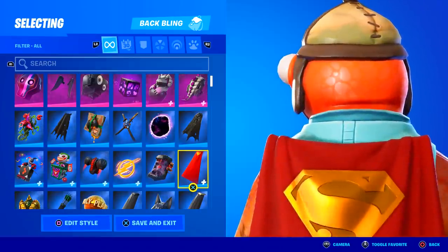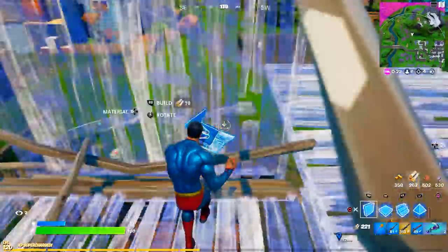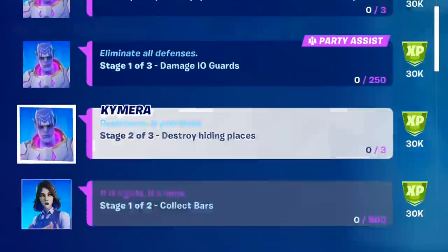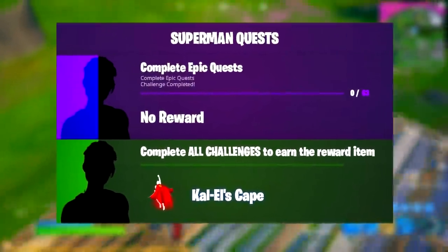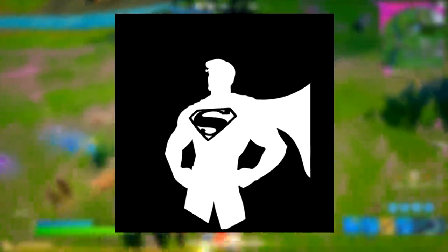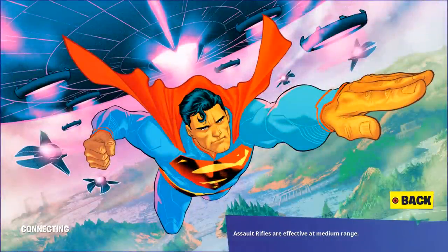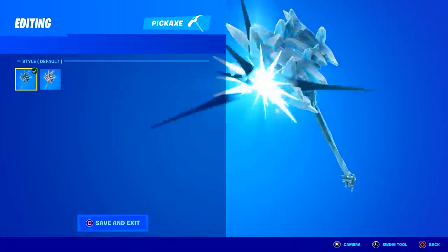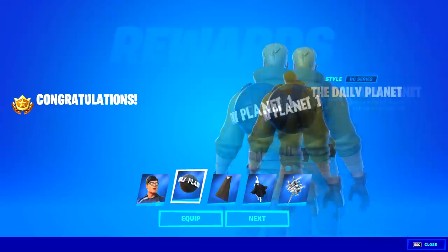By the way, you can even equip Superman's Cape on any other Fortnite skin, however it won't look exactly the same. Now to unlock all the rest of the Superman rewards, you'll need to complete epic quests — which are of course purple rarity challenges, such as the weekly challenges. For completing 63 epic quests, you will unlock the Kyle L. Skate. For completing 68, you will unlock this banner icon. For completing 73, you will unlock the Last Son of Krypton loading screen. For completing 78, you will unlock the Solitude Striker Pickaxe. And to unlock all of the shadow edit styles for all of the cosmetics, you will need to complete a total of 84 epic quests.